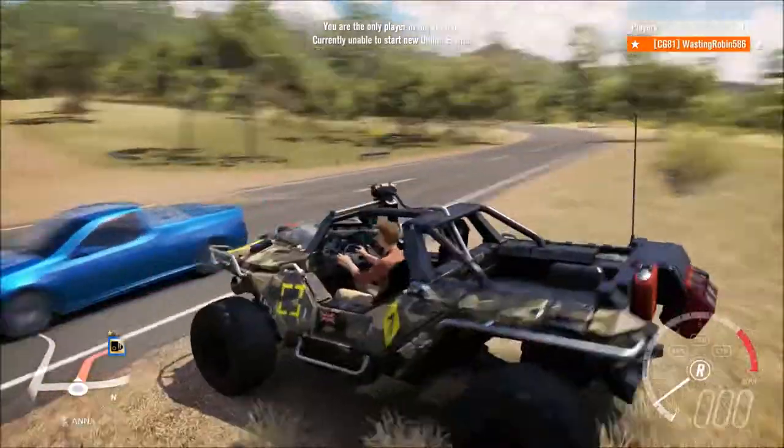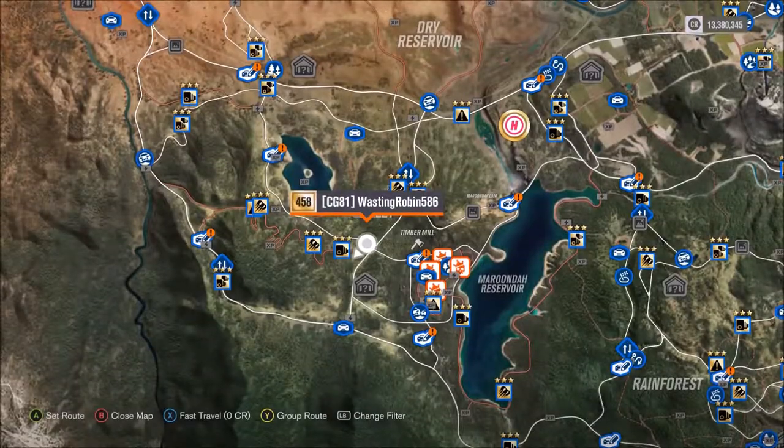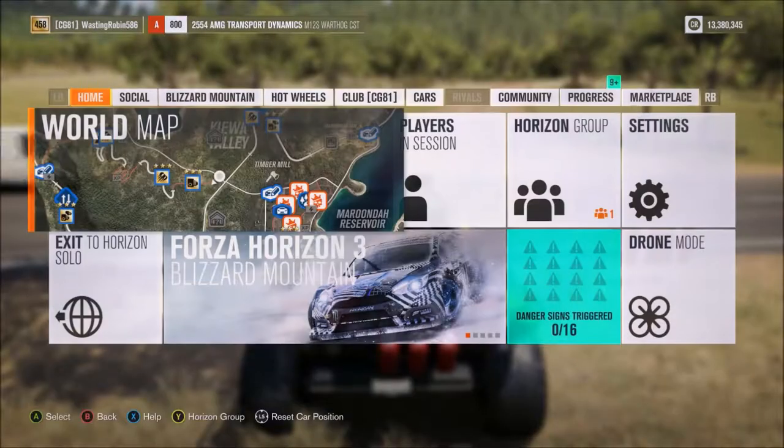Today it is Saturday, and that means another episode of Hill Climb Time Attack, where we go up this hill in Forza Horizon 3 — which is this hill right here, this one. The finish line is at the end of this drift zone, and we just attack it and see what time we get.